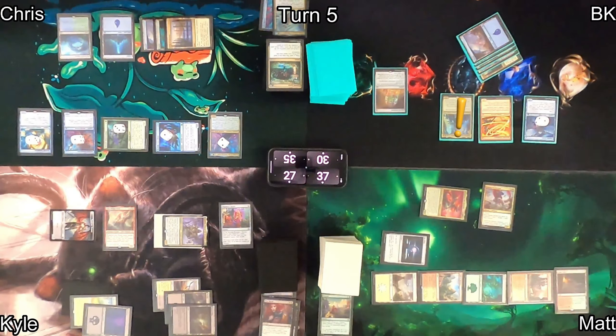I draw from the Monarch at end step and pass to Matt. He plays a Plains and recasts Pantlaza, discovering four and finding Itzquinth, Firstborn of Gishath for free. Itzquinth's ETB lets Matt pay two to kill one of Chris's creatures. He follows up with Wayta, Trainer Prodigy, then attacks Chris with Itzquinth dropping him to 16. On Kyle's turn, Descendant's Path finds a land since he has no vampires out. He plays a Plains and casts four creatures — Amalia, Blood Ghast, Sky Marcher, and his commander — all re-entering the battlefield.